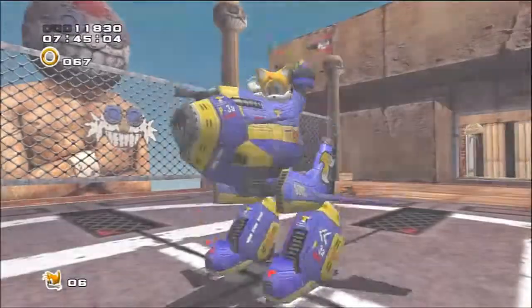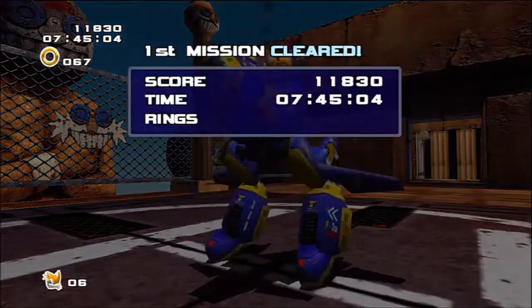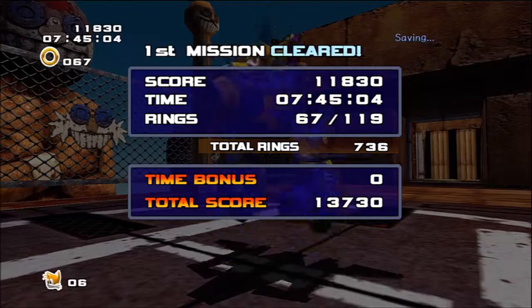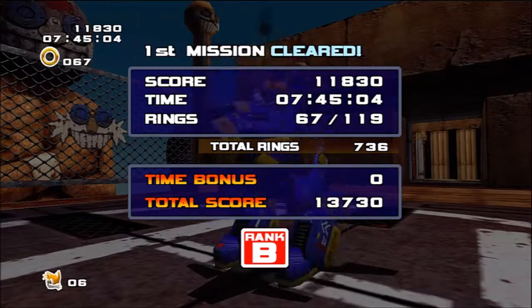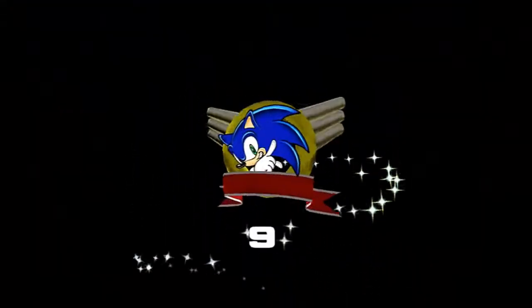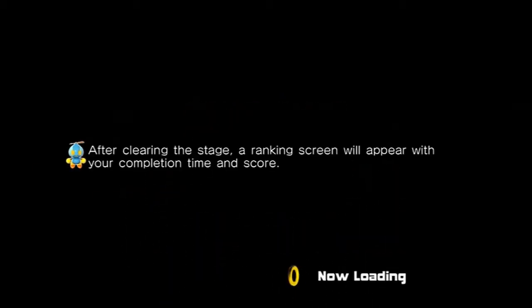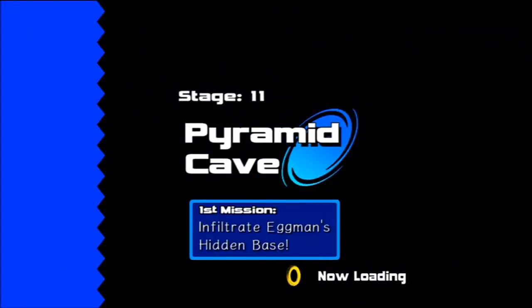We did it! Yay, we found the hidden base — or we were in the hidden base and got more into it. Tails has done nothing so far — he went to rescue Sonic, Amy did it. He went to get the president, Sonic did it. He went to locate the base, and as we're gonna see, he didn't really help there either. He just wants to be helpful and doesn't do anything. Finally, Sonic level!